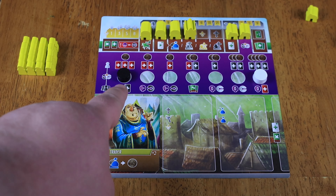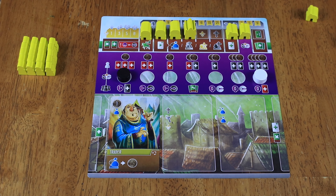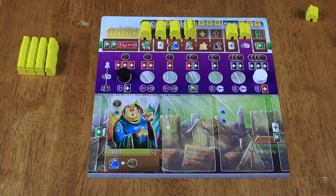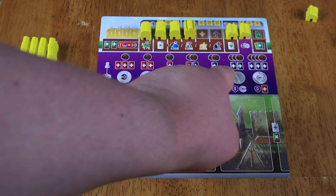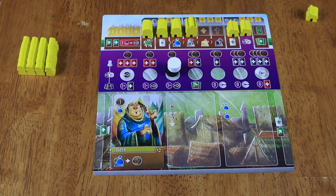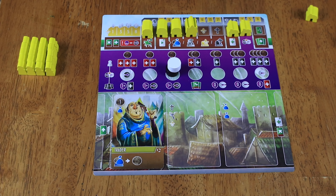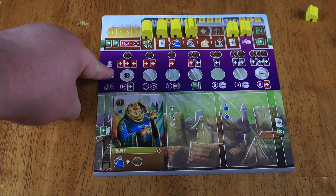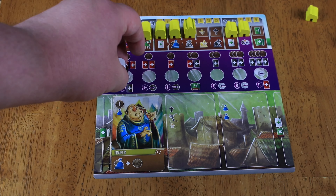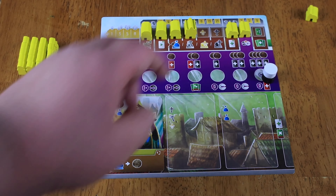In the middle of the player board, we have a corruption tracker and a virtue tracker. Those are going to move forward and backwards every time you gain certain amounts of corruption and virtue. This corruption track goes up every time you get more corruption; the virtue track goes down every time you get more virtue. Whenever those two things touch for the first time, they're now stuck together for the rest of the game. Once they're stuck together, there are benefits across the top row of that track.